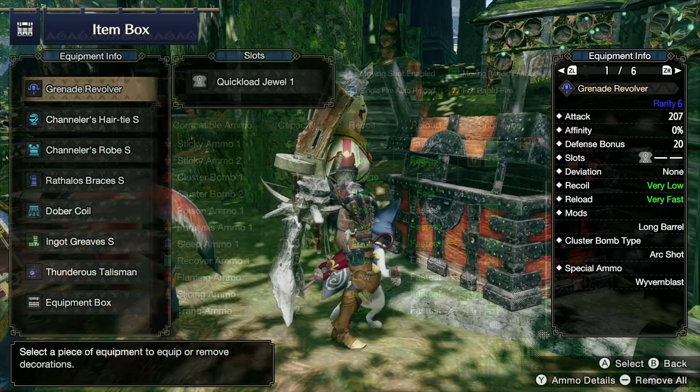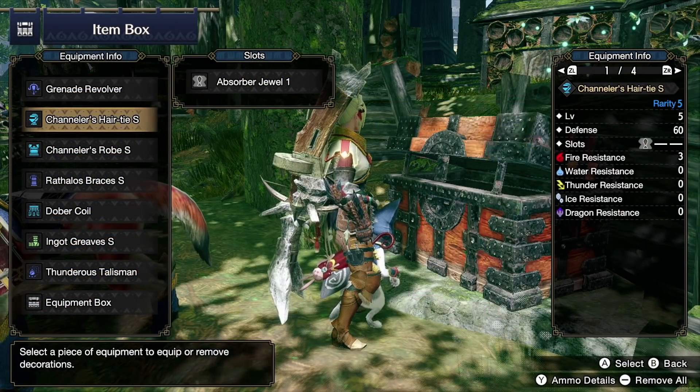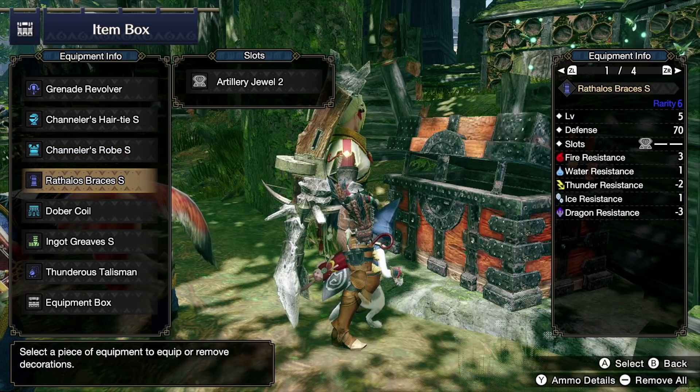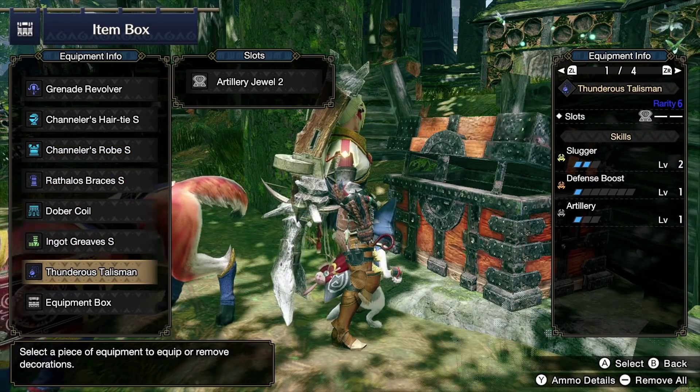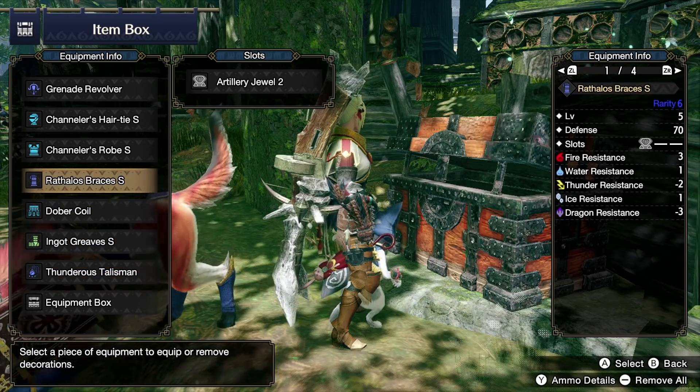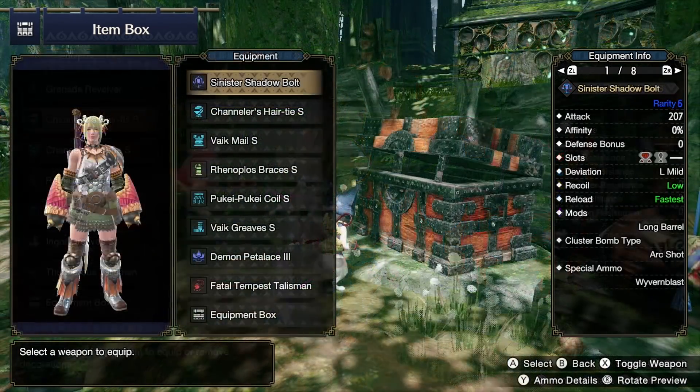You can fire slicing too, but the reload makes you stationary for a bit. For decorations: one quick load, three absorber, three artillery. If you can't find a Slugger talisman with a level 2 slot, just replace Rathalos Braces with Renoplos to get artillery and free up some slots.